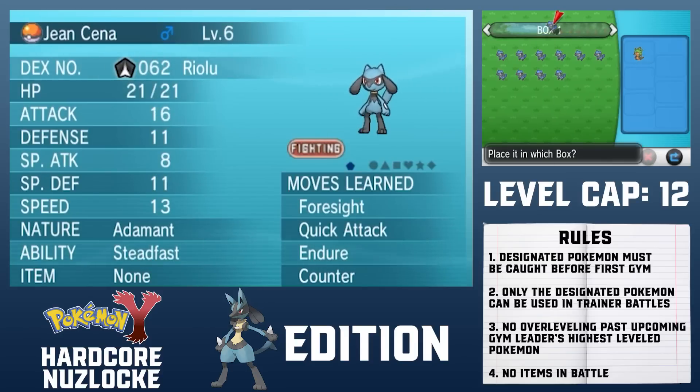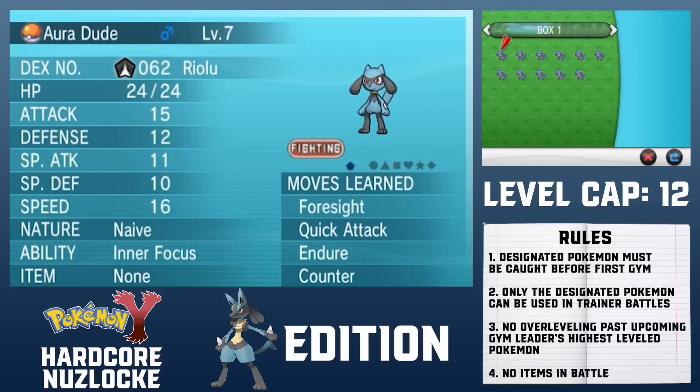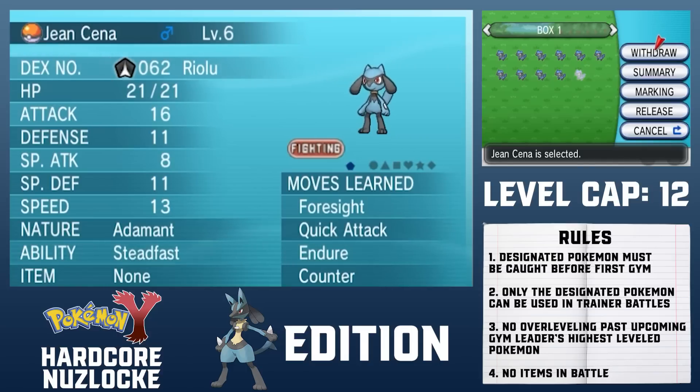By the time I've exhausted 23 out of my 26 Pokeballs, I've obtained 11 Riolus: Oradude, Blue, Punch, Stone, Riolu, Cold, Steve Austin, John Cena, John Cena, and John Cena. The last John Cena has Steadfast along with an Adamant nature, which raises attack and drops special attack. It also appears to have perfect IVs in attack, defense, and special defense. The speed IV can be anywhere from 14 to 29, so I'll find out if it's good enough later in the run. Either way, this is one of the best Riolus I could have asked for.